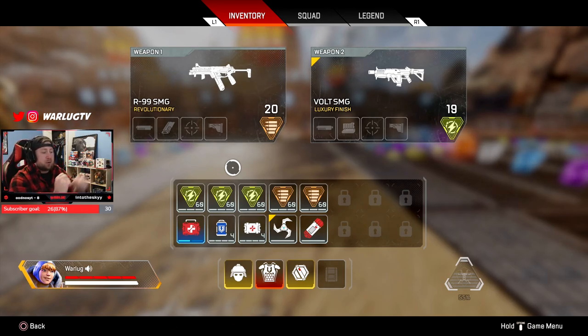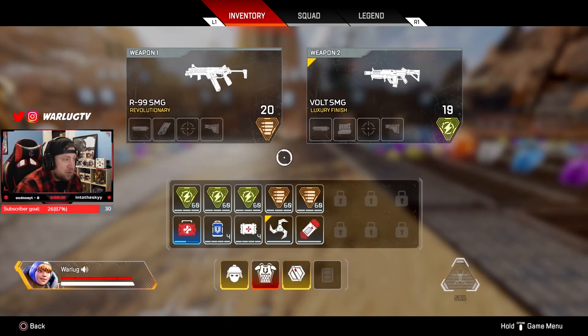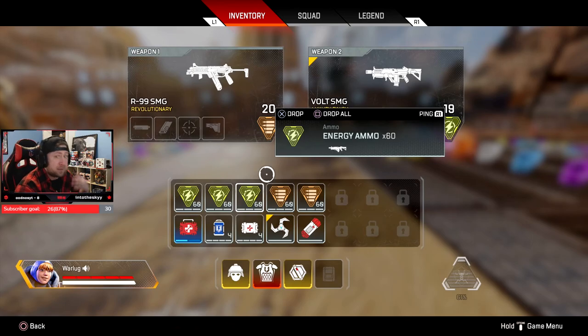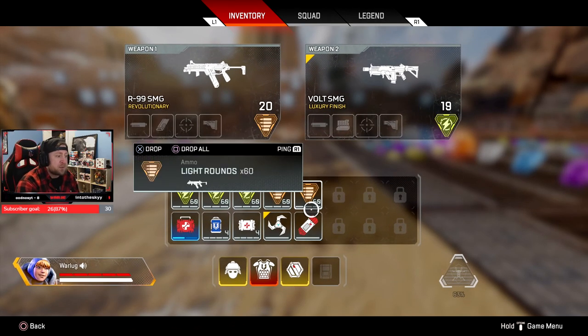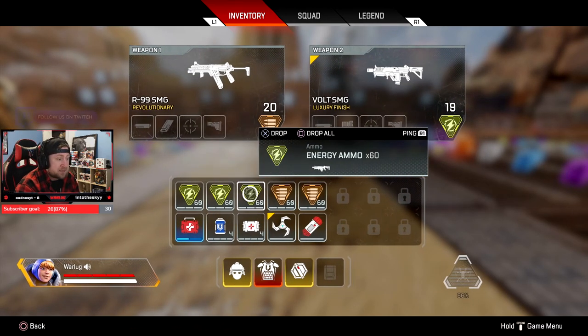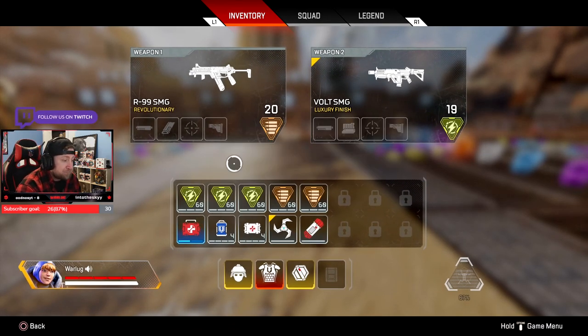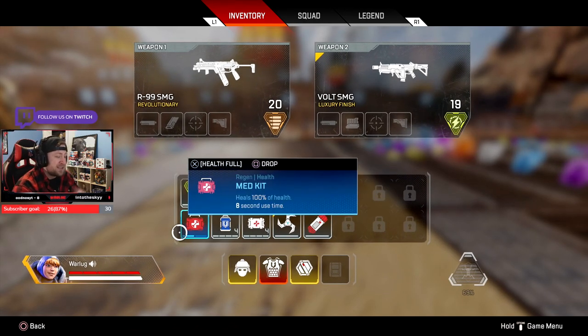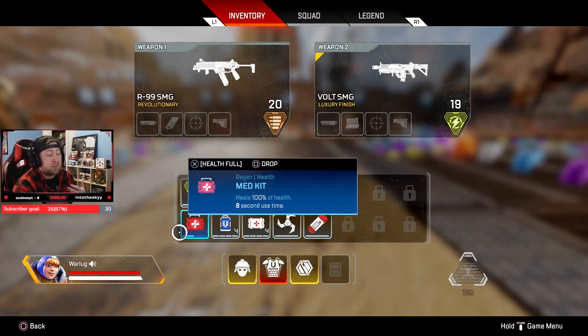This is how you need to prioritize items in your inventory with no backpack. Whichever guns you have, you're typically going to find at least two stacks of ammo when you first pick the gun up. For my secondary I always carry two stacks of ammo, and for my primary I find three stacks of ammo if I can. The other five slots are going to be a medkit.